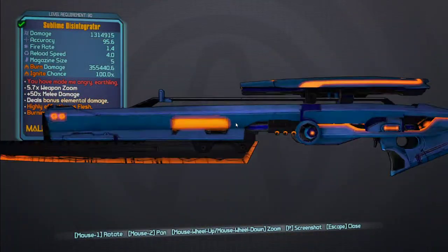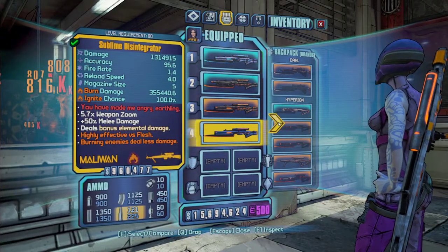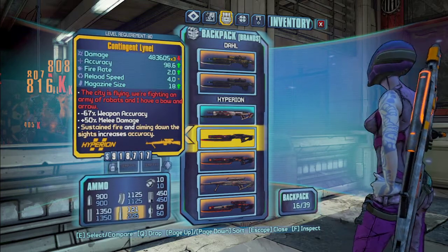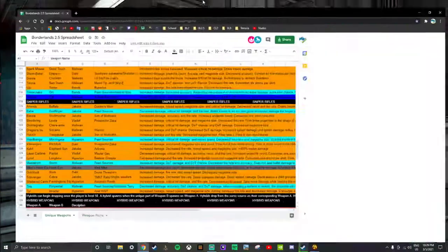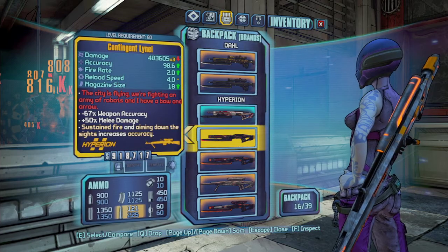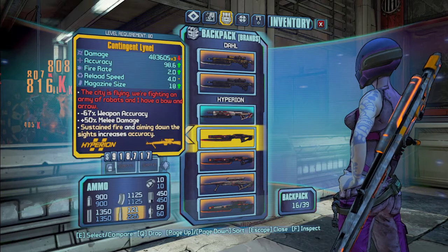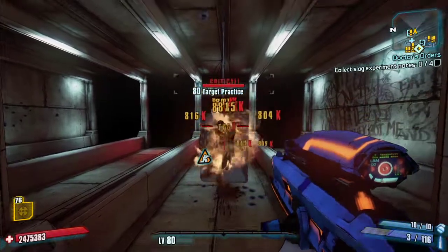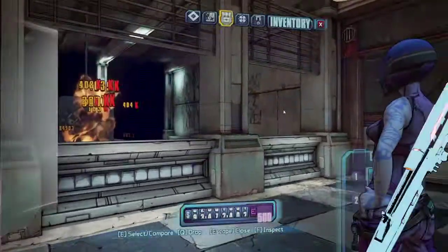I can't remember what sniper the Disintegrator replaces. Checking my sheet — it replaces the Jammy. It's got increased crit damage as well, but I'm not totally sure what that bonus projectile is. I'll have to figure that out.